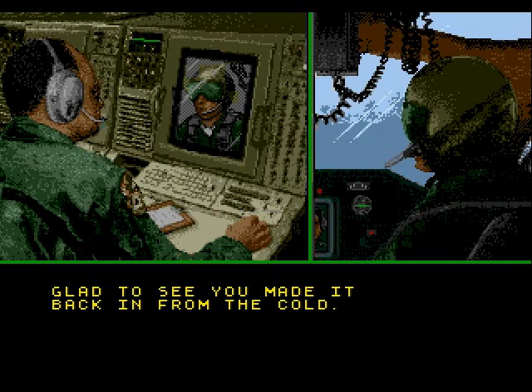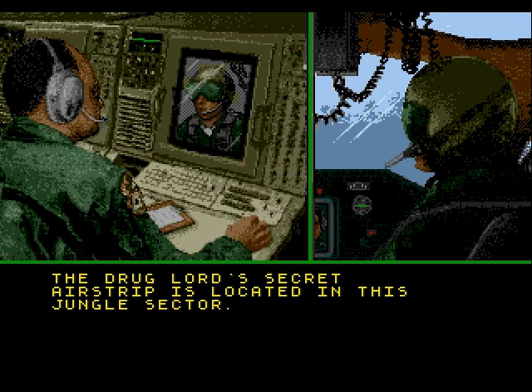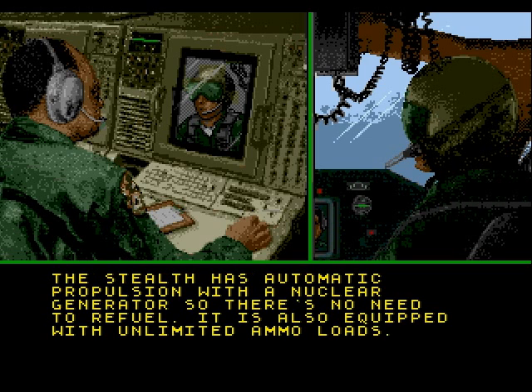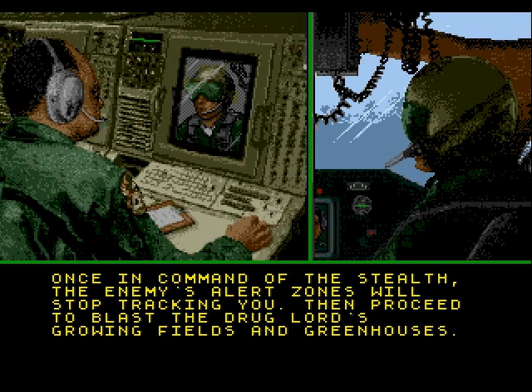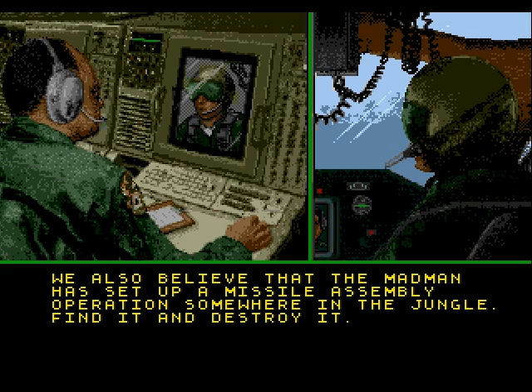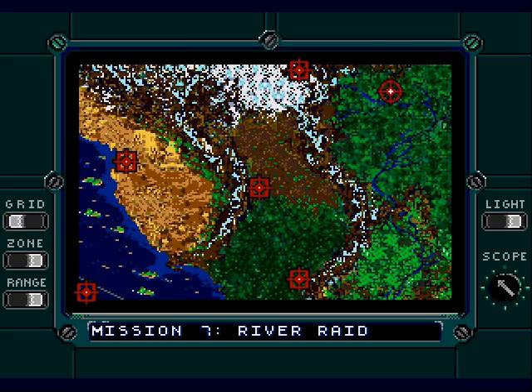No cutscene between the villains, but glad to see you made it back from the gold. The drug lord's secret airstrip is located in this jungle sector. Reclaim the stolen F-117 stealth fighter from the airstrip and blow away their operations. The stealth has automatic propulsion with a nuclear generator, so there's no need to refuel, and it comes equipped with unlimited ammo loads. Once in command of the stealth, the enemy's alert zones will stop tracking you. Our agents have spotted a group of stolen Patriot missile launchers in the area, and the madman has set up a missile assembly operation somewhere in the jungle. Find it and blow it up.